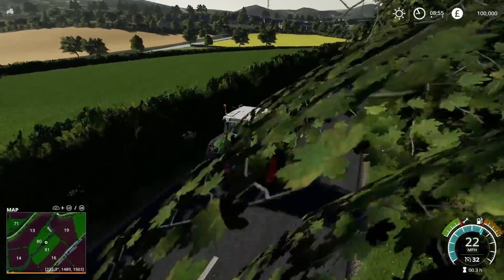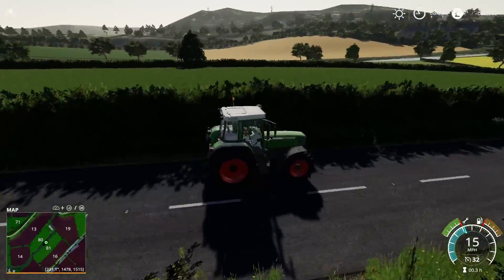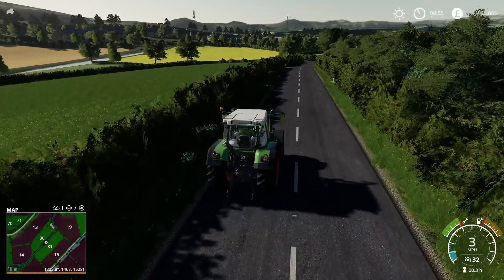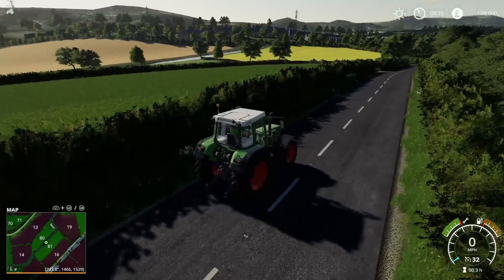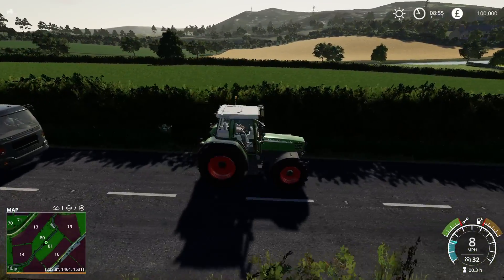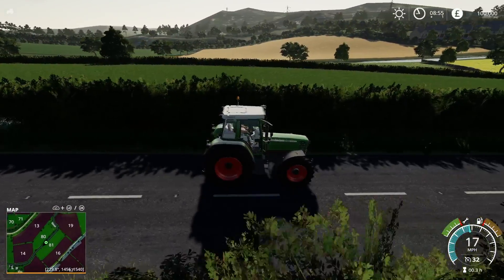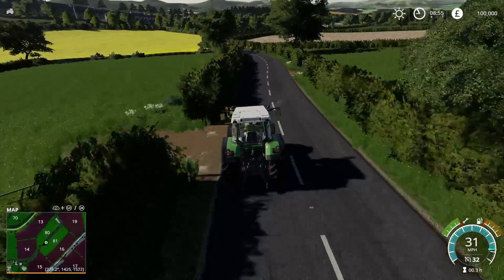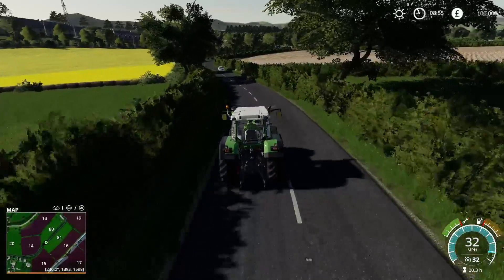Off to the south here we've got a river that runs across — there is a ford across there, because there are two big fields off to the south you can get to if you go across the ford, which is a nice touch. There are some really nice features on this. So continuing westward.